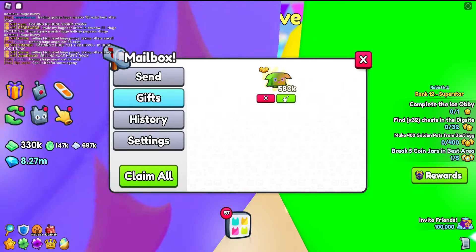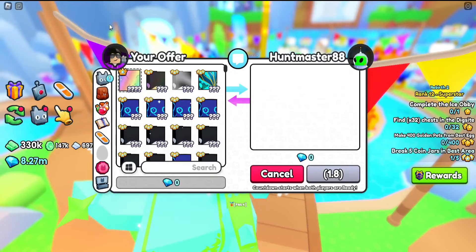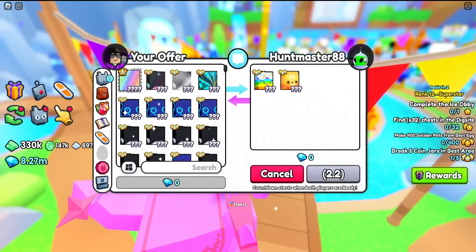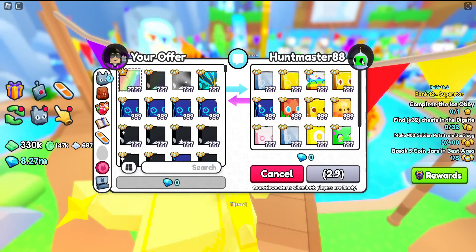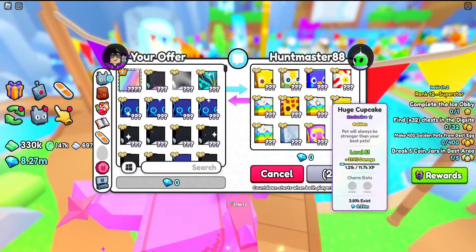We got a new trade from Hut Master — look, he's a little alien! I like that — he's a pretty cool alien. I really want him for my thumbnail, he looks pretty cool.